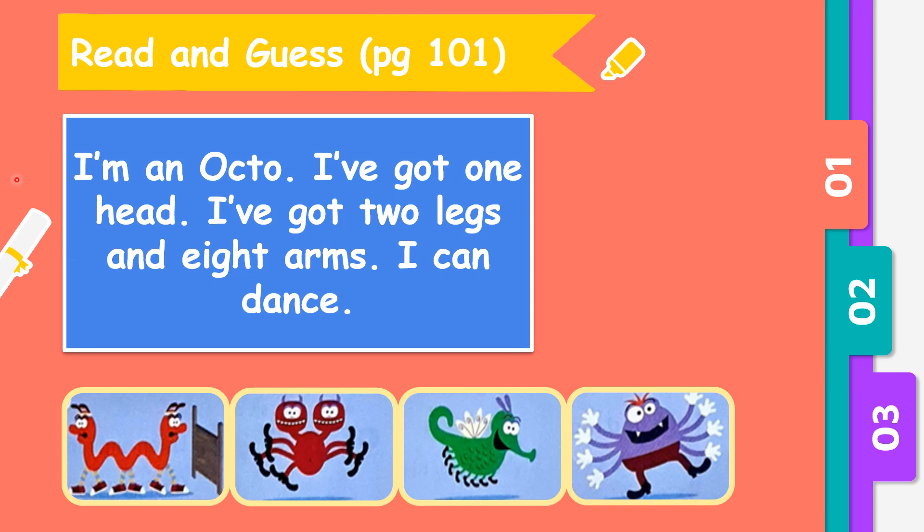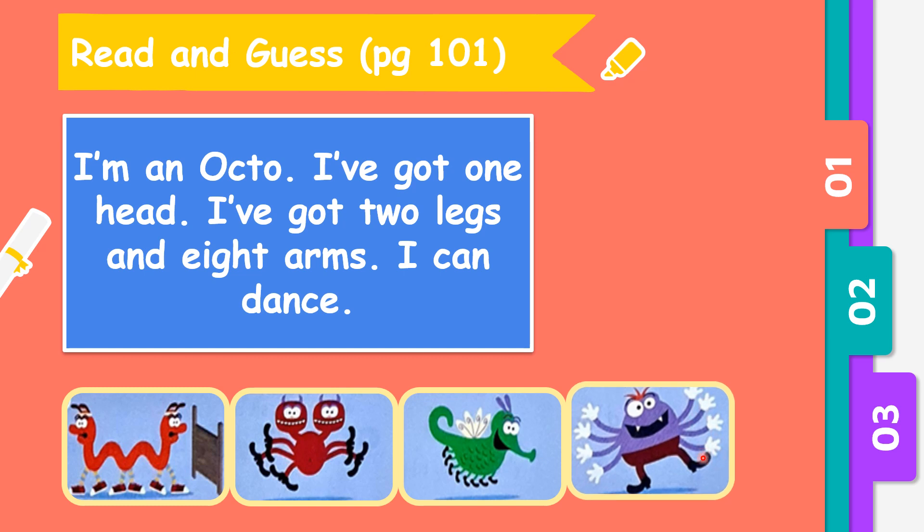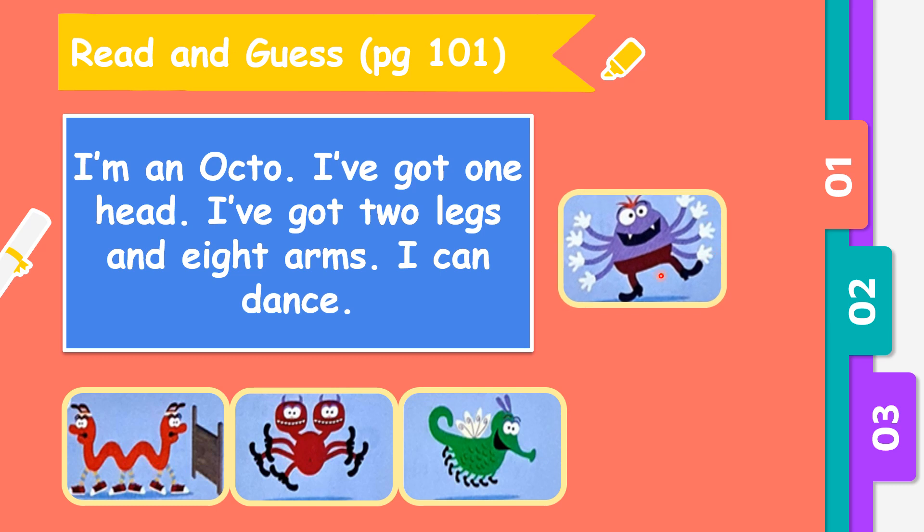Let's read again. I am an Opto. I've got one head. So out of these 4 pictures, the options are only the last 2 pictures. I've got 2 legs — 1, 2 — and 8 arms, counting 1 through 8. So this is Opto. Very good.